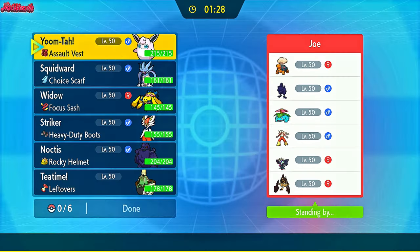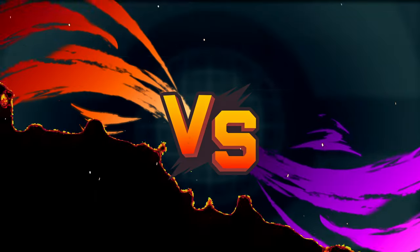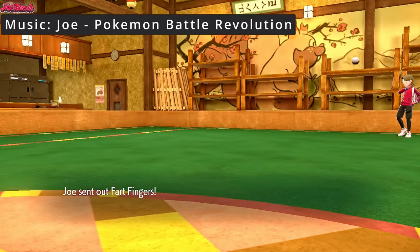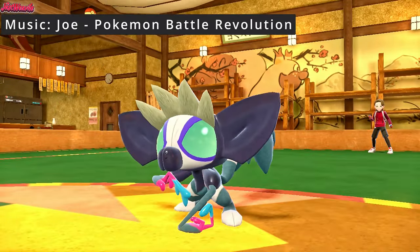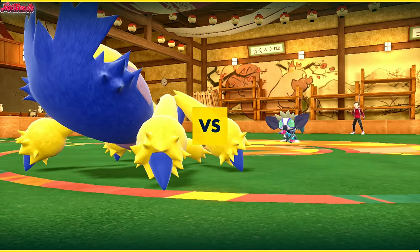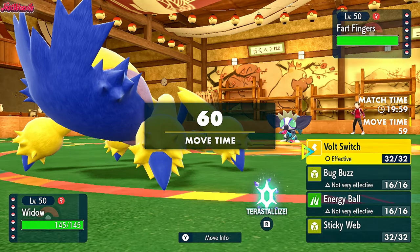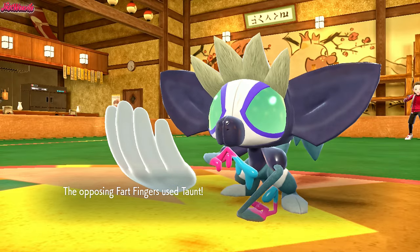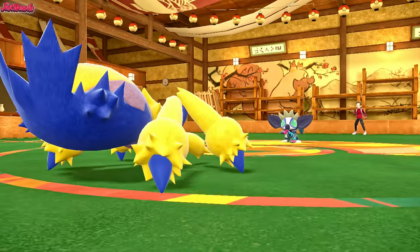Then we have a battle versus Jojo Dude Man from the Pokemon Battle Hub Discord - you should join that server, link in the description. They've got a really cool Sun Team. And the battle begins. Good luck, have fun, Jojo Dude Man. They lead off with Fart Fingers the Grafaiai as I lead off with my Galvantula. They might taunt us here, and I want to get the Sticky Webs up. I go for Sticky Webs and they do Taunt us. That's fine - at least we know, so we can just Volt Switch now.